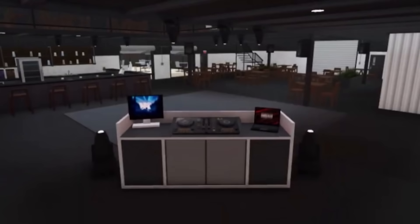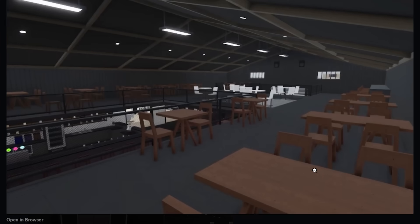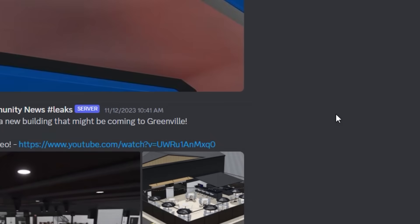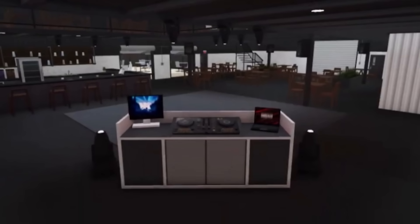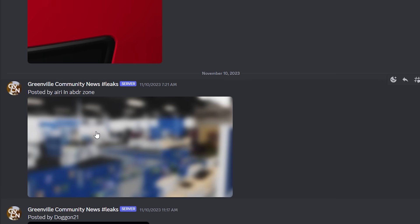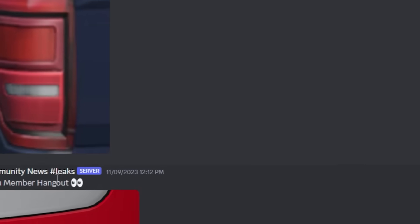We also got a leak of a building that looks like a bar — it kind of reminds me of The Mirage in Southwest Florida but in Greenville. You can see a DJ stand, a stage, and a bar area. Then there's another leak I have no idea about — it looks like some kind of warehouse store. We also got a taillight leak for what appears to be another car.